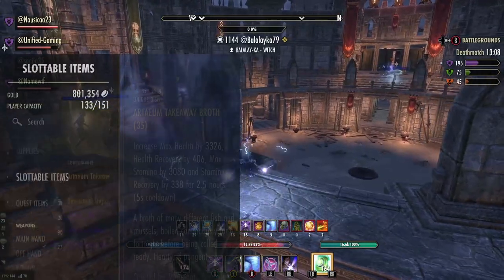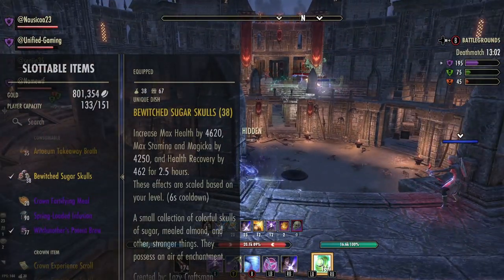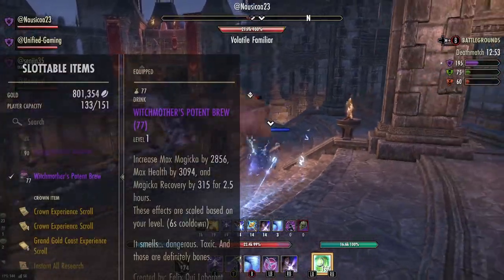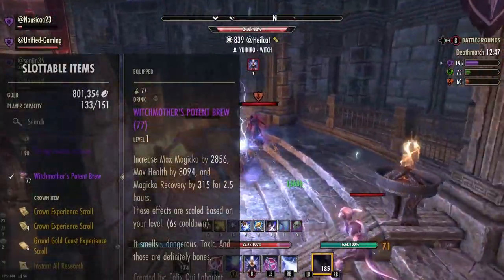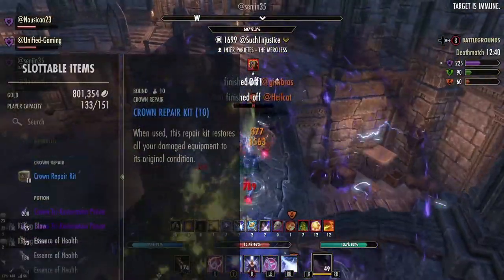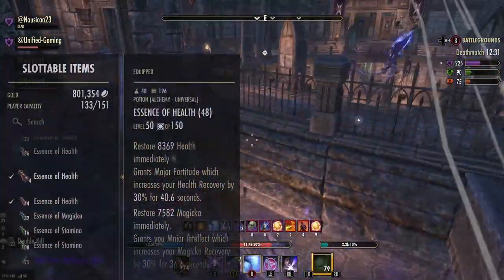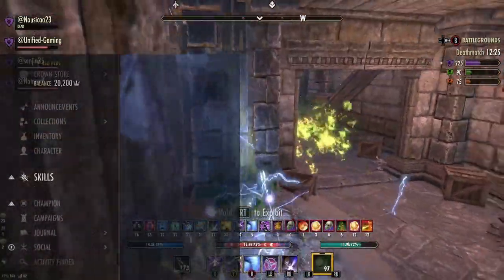For food I use Sugar Skulls for Health, Magicka, and Stamina. If you're a vampire, don't panic — the max stats are just really helpful. If you have sustain issues you can use Witch Mother's Potent Brew, though it's not as good in my opinion. For potions I use tri-potions, which cover every resource base. Alternatively, you can use Essence of Spell Power or similar, but that's personal choice.